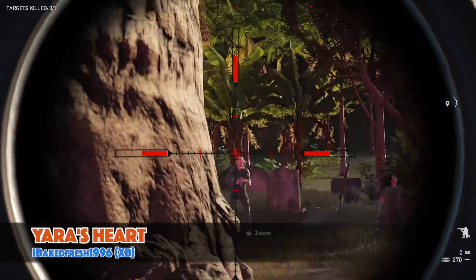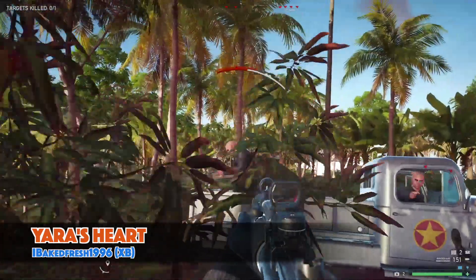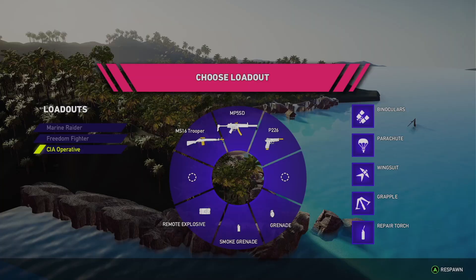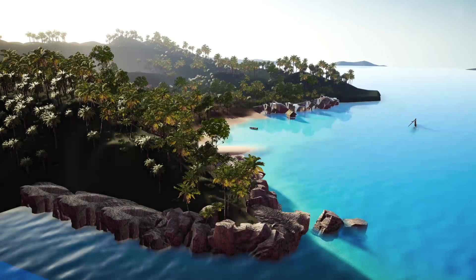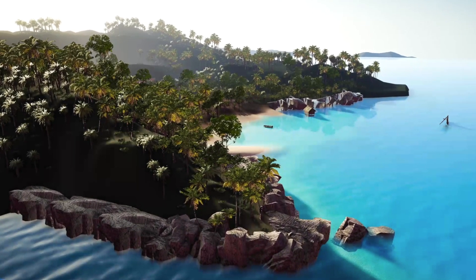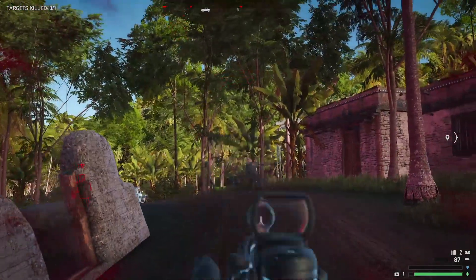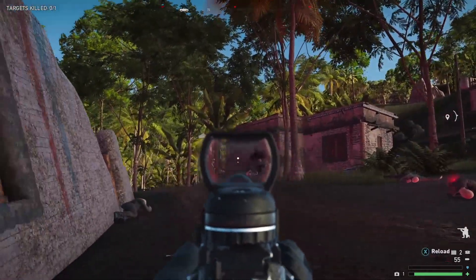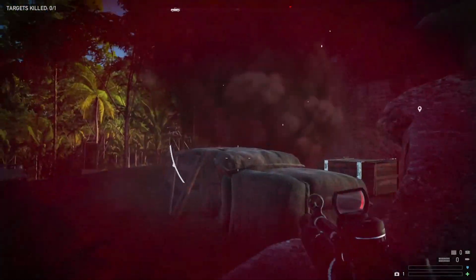The penultimate map today is Yara's Heart, a short but intense experience that really encourages you to keep moving. The first thing I liked was the opening shot as you're selecting your classes — in the background there's a really nice vista that sets the scene before you get your feet on the ground. The second thing I enjoyed is those classes themselves. There's a really nice variety allowing you to play in almost any style you like, also adding to the replayability if you want to experience the map with different weapons.